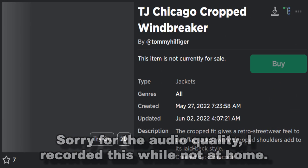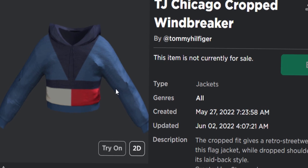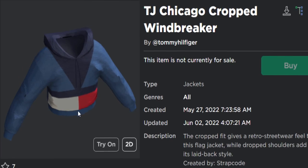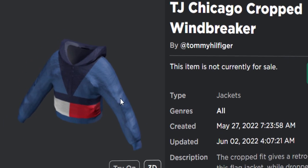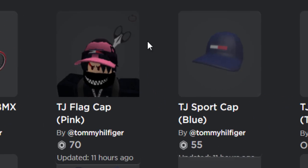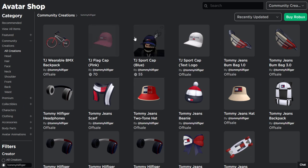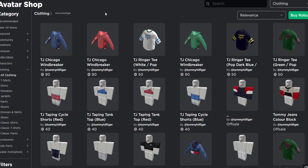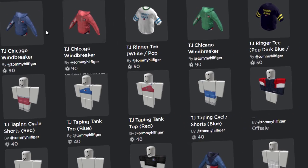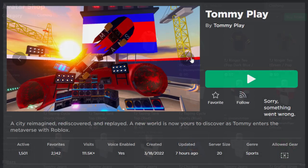The first one is the TJ Chicago cropped windbreaker — it's LED clothing, kind of like a jacket cut in half, more for girls really. We're also going to be getting various free accessories: the BMX bike and the cap we already got earlier, plus two more caps. We can also get loads of random clothing — LED clothing, 2D clothing, shirts, pants, t-shirts, hoodies, and sweaters.